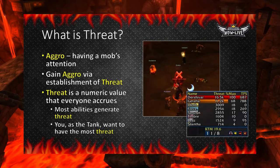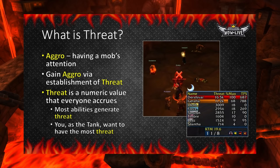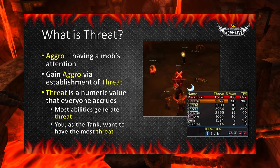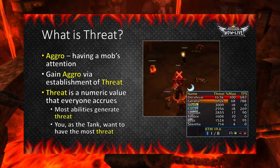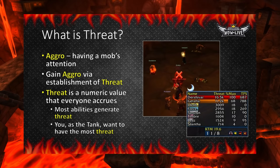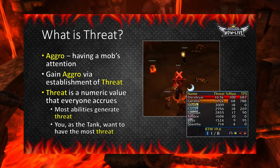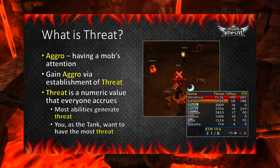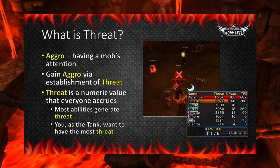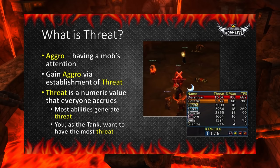We've been talking about threat a lot, but what is threat and how does it work? To understand threat, we will first discuss a related term known as aggro. Having aggro on an enemy means that those enemies want to attack you because you have the highest amount of threat compared to others in your group. Threat is a numeric value that everyone — not just the tank — accrues over the course of combat. Threat can be attributed to one or all mobs, as some abilities add threat only to the mob you're attacking while others apply to all mobs. Almost all abilities in the game generate some amount of threat, so knowing how abilities deal out threat is important for all roles. As the tank, you want to have the most threat on all enemies in almost all circumstances.